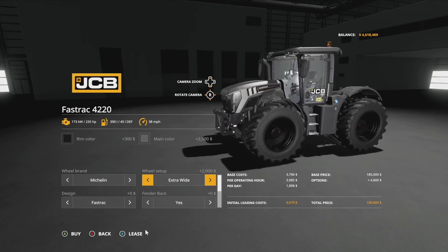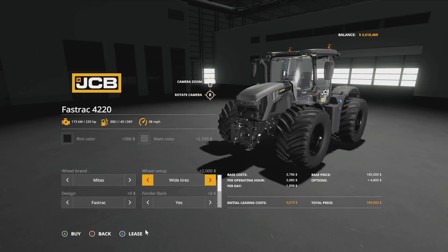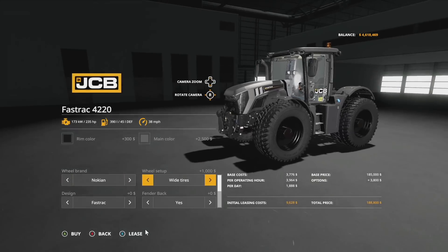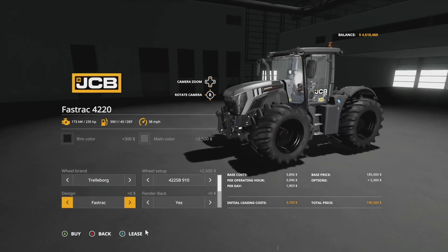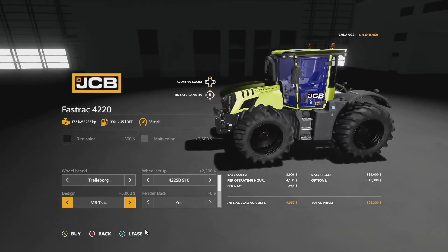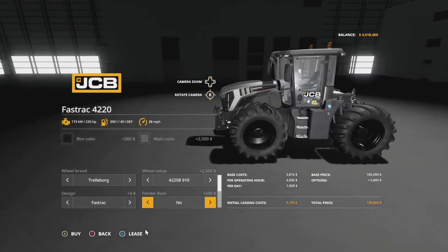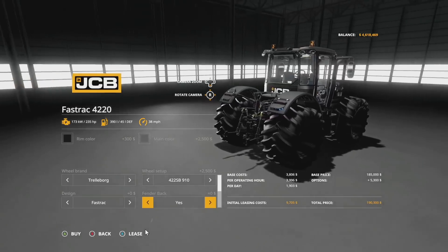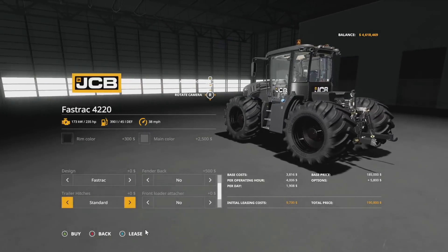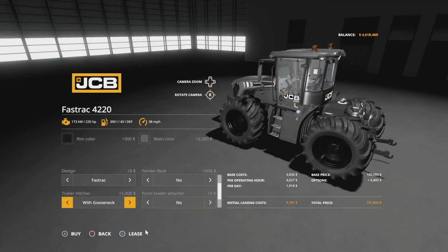In Michelin tires we have standard, wide, and wider. Midas has standard and chonks, and in Nokian we have standard and wide tires. In all fossil we have a couple of different chain options. Design: we have the Fast Track design and the MB Track design — that's in there. Fenders on the back — yes or no, you can remove the fenders if you would like. Trailer hitches — standard or with gooseneck, which could work with a couple of different gooseneck trailers.